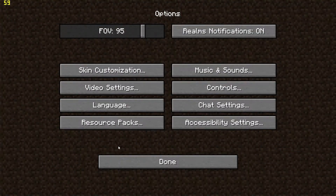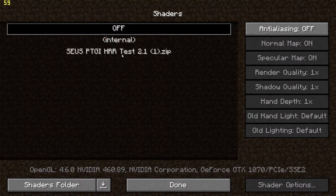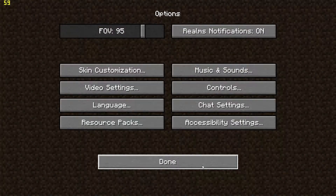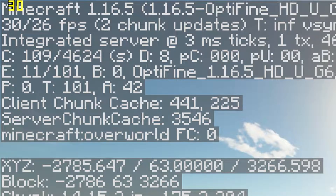Okay, so the first step will be to launch Minecraft, load up Zeus PTGI and the PBR texture pack you want to use. Next, you'll want to load up a world or server to check your FPS. You can do this by pressing F3 and looking at the top left.